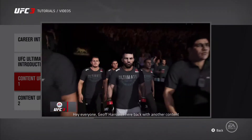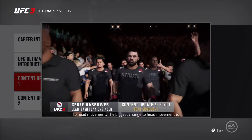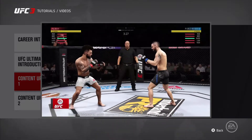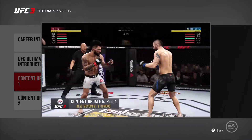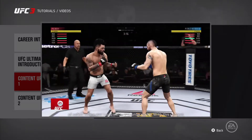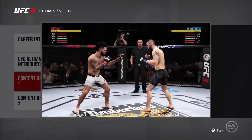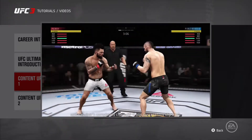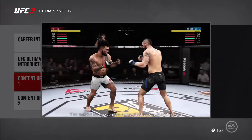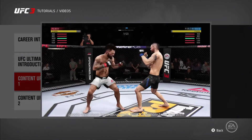Hey everyone, Jeff Harrower here, back with another content update. We're going to start off with the big changes we've made to head movement. The biggest change to head movement is how it interacts with combinations. Before this content update, any time you successfully slipped a strike, you would get 36 frames of safety where you could throw a counter strike. With this content update, that's completely changed. If you successfully slip a jab, your opponent's combination will not be slowed down whatsoever. This makes throwing combos a very effective way of dealing with people who abuse head movement.